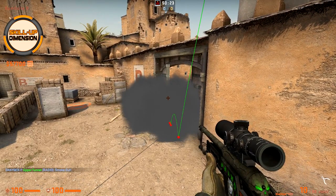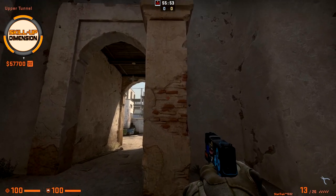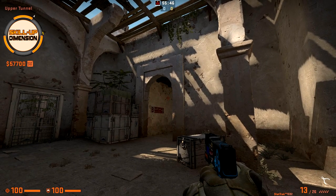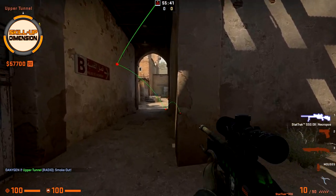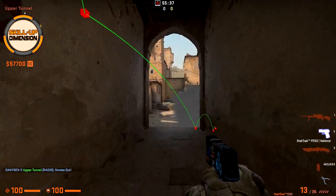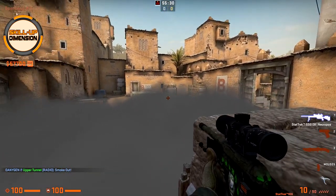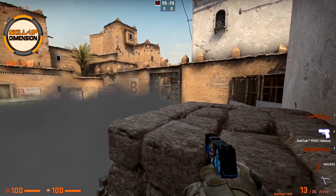Another smoke for B side is from here in the middle of this column. Come to the middle, aim on this big brown dot on the wall, and simply throw. You still have to be careful towards the back side of B, but with this smoke you can easily jump on those boxes and kill somebody behind the box, at default, or anywhere else.